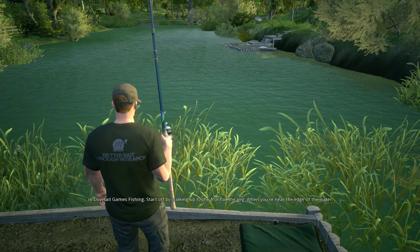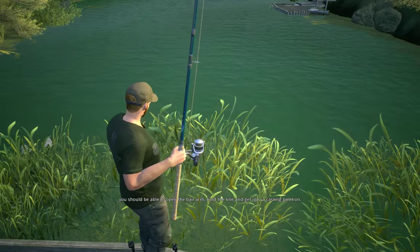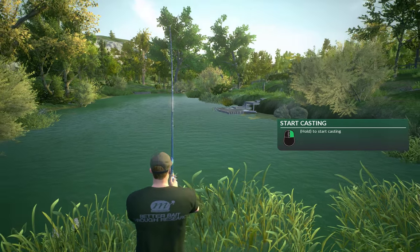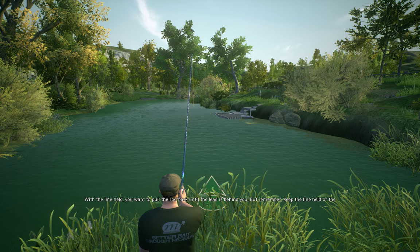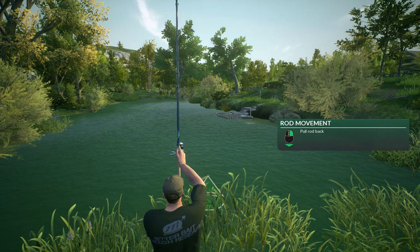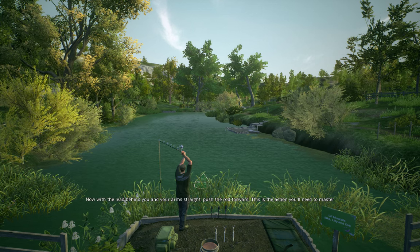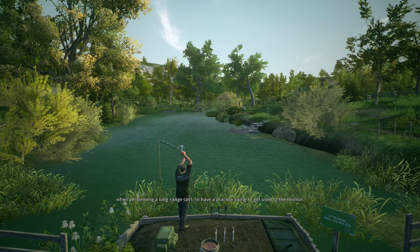Start off by walking up to the front of the peg. When you're near the edge of the water you should be able to open the bail arm, hold the line and get into a casting position. With the line held, you want to pull the rod back until the lead is behind you, but remember keep the line held or the bait will drop. Now with the lead behind you and your arms straight, push the rod forward. This is the action you'll need to master when performing a long-range cast, so have a practice swing to get used to the motion.